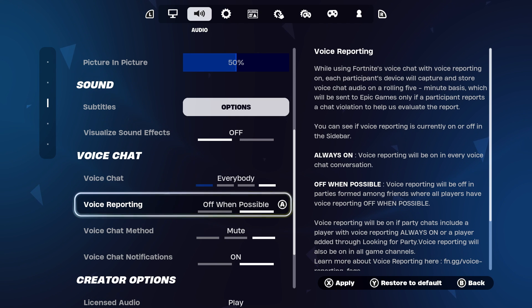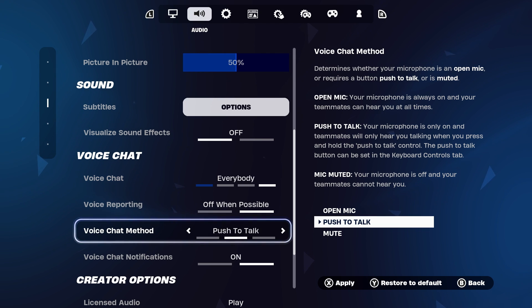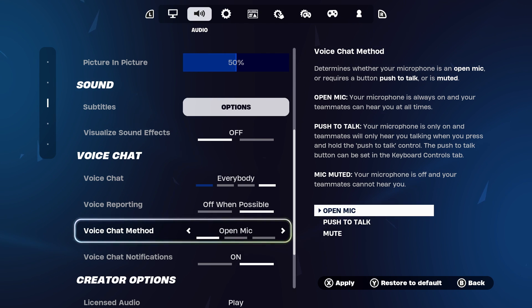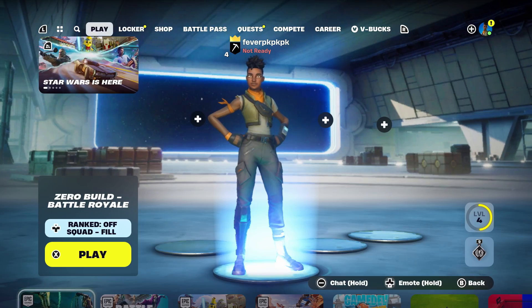For voice reporting, you can leave that on or off. For voice chat method, you want to ensure that this is either on push to talk or open mic. I recommend open mic because then people can hear you all the time. For voice chat notifications, you can leave this on or off. Then apply these settings by pressing X, and once they're applied, you can go back to the home menu.